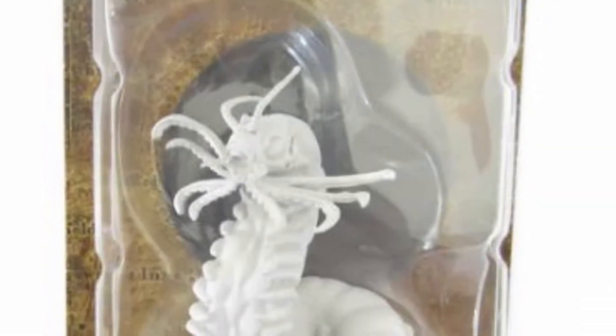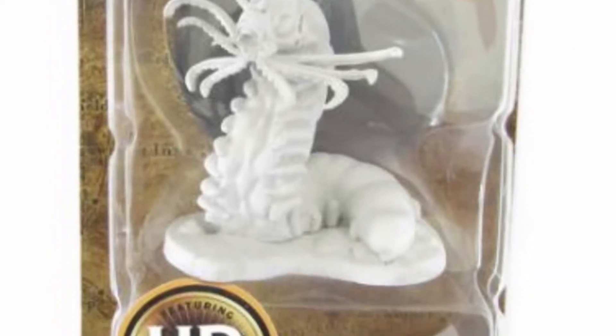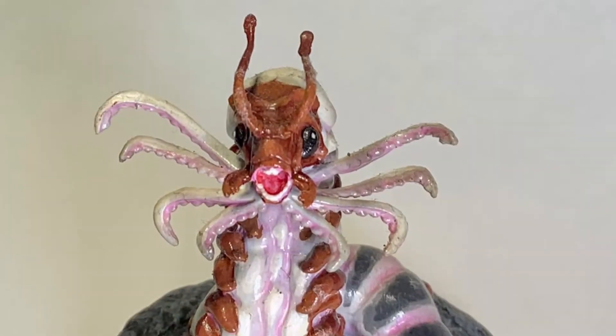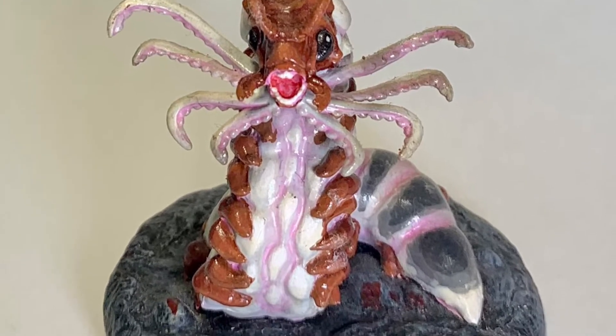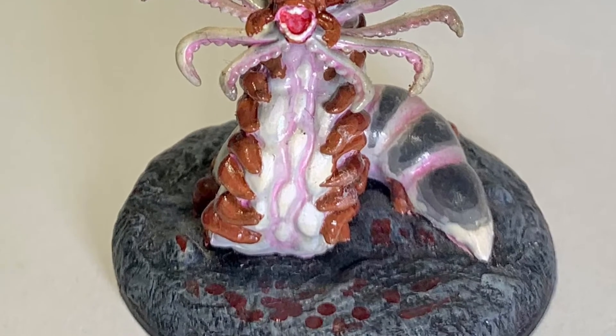The Monster Manual shows us that their armor class is 13 based on natural armor — pretty thick rubbery hides and some plating around their face. Average of 51 hit points. Their speed is 30 feet and their climb is also 30 feet.